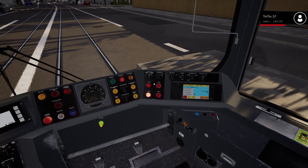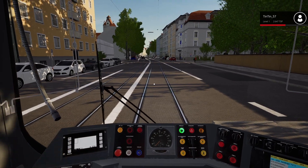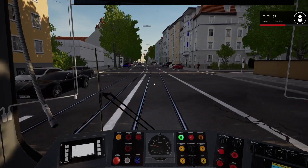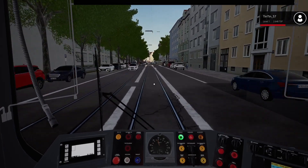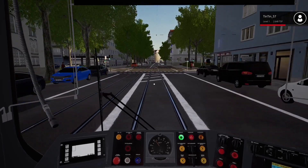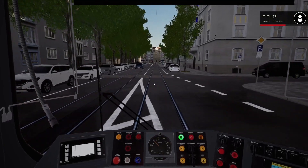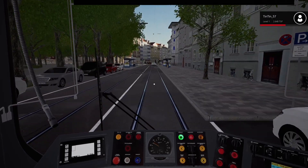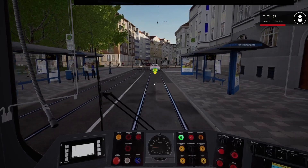As the doors close, these door lights go out, and then we get the green to say they're all closed and locked, so we can continue signals permitting. We've also got traffic ahead of us on our actual line, so we need to be careful. We are stopping at this stop anyway, but just keep an eye on that.